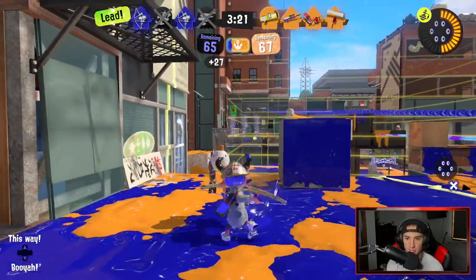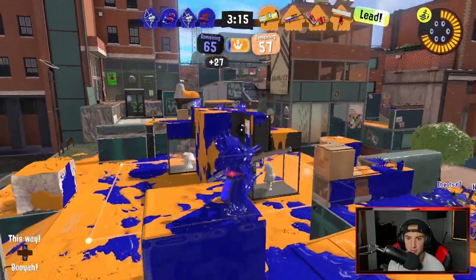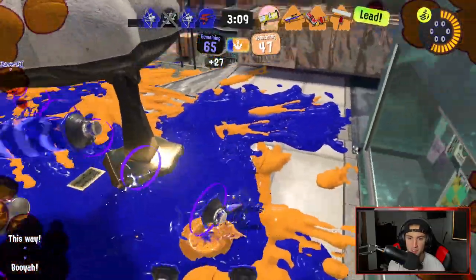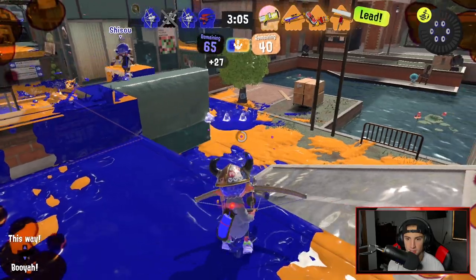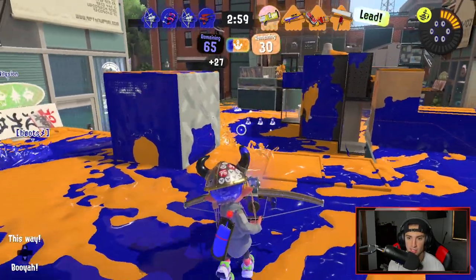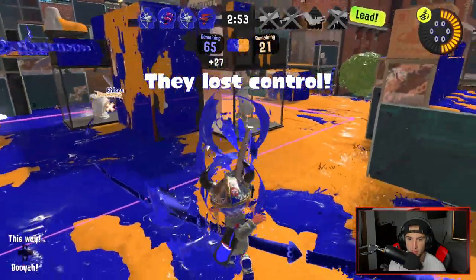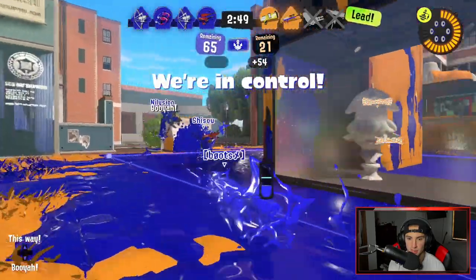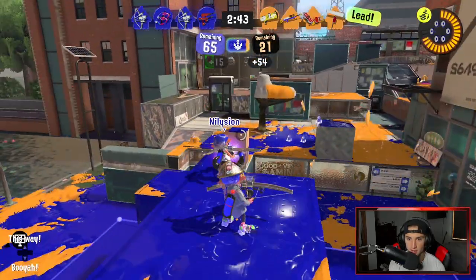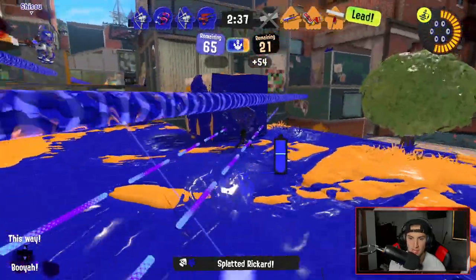I see this dude up here — I smoked him. He wants no part of me. I pop this Killer Wail again, that bomb is about to explode. We popped the special; it's going all over the place. I see this dude — keep some pressure right here. Booyah bomb, not trying to deal with that. They got the lead though — we're going to have to make a move very soon. They got a sniper. We actually took out the sniper — great! We got a wipeout. Let's grab this position and pop the Killer Wail just to push that sniper back.